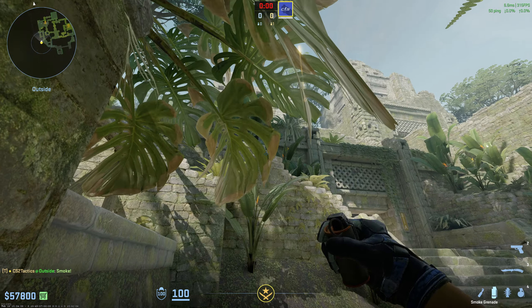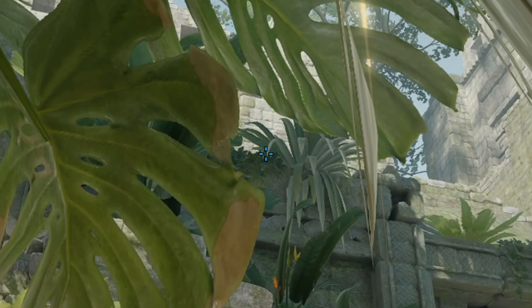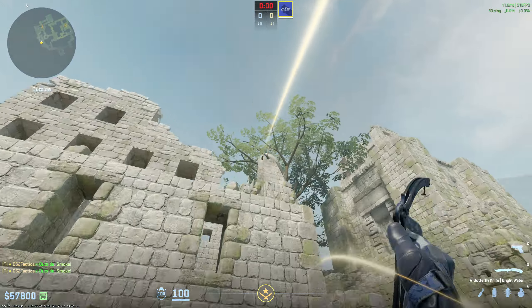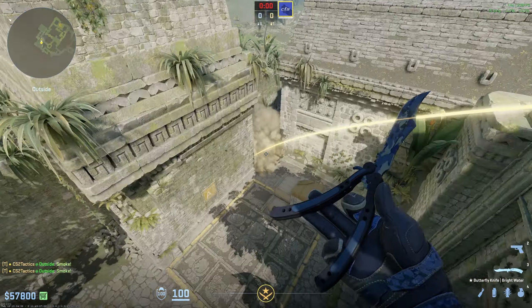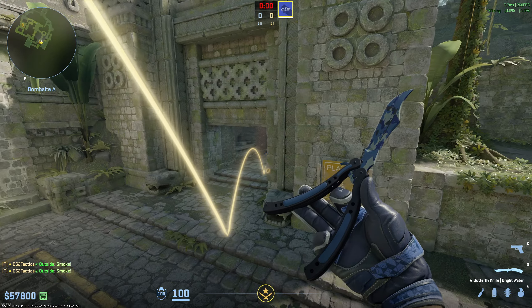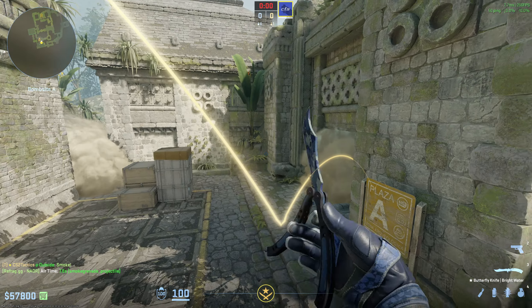Right after Chopper throws the first smoke, he then positions his crosshair right where this leaf starts to wilt down, and he does a W jump throw. Essentially you get a nice two-smoke setup that makes it very, very easy for your teammates to push onto site and not have to worry about too many angles all at once.